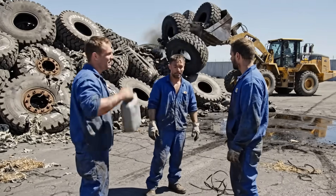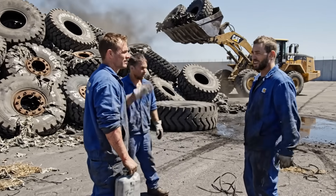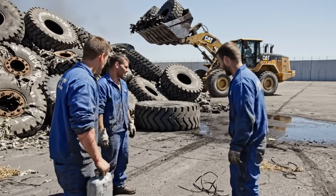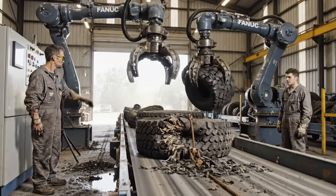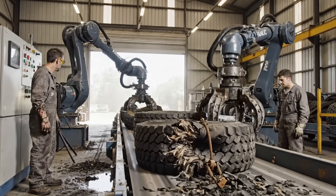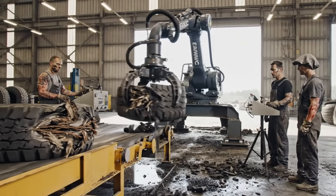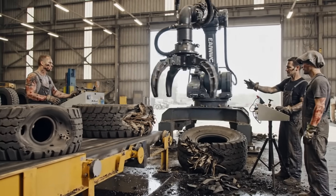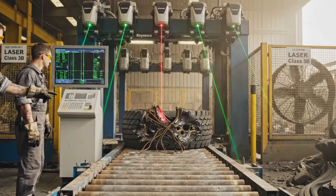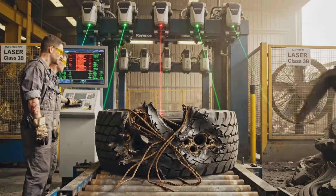That last drop cracked another one open. Steel belts are sticking out everywhere — perfect for the shredder. The worse the better today. Bump the pressure another 10%, these old sidewalls keep slipping. Some of these are basically shredded already. Reject rate's 28% today. Steel belts showing too much — push pressure up two bars.